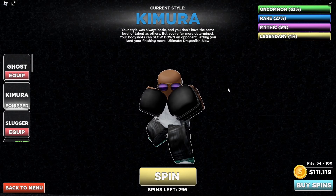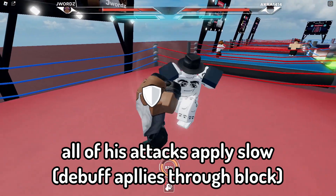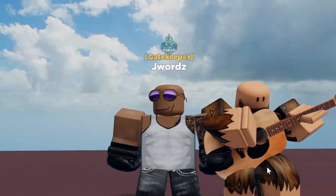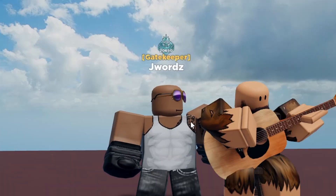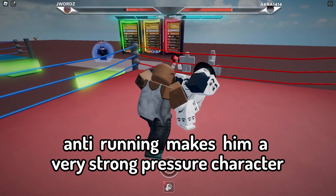The Kimura style is a rare style with the unique mechanic of slowing your opponents down. This debuff applies to every attack he lands — jabs and heavy attacks. His defenses are really good and he has normal dashes. His heavy attack does a lot of damage, but is quite slow. Due to him applying the slow debuff to the enemy, it makes it easier for him to land his attacks.